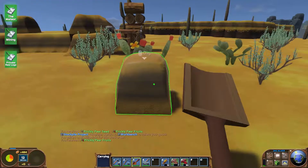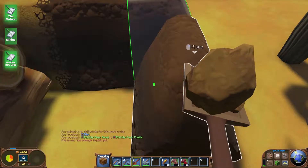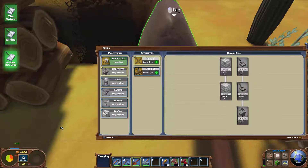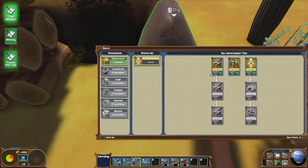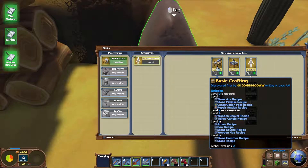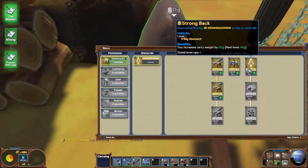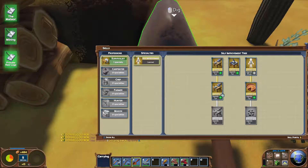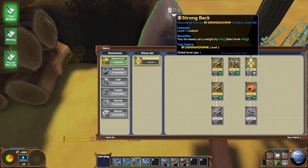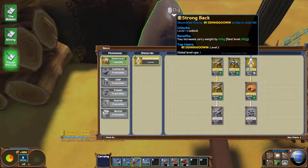So I'm trying to remember the key for the skill points menu. If we just press tab, we can click here - we've got hewing, logging, carpentry, survival. We've already got self-improvement learned, and we can do basic crafting. Level one will give us a stone axe recipe, stone pickaxe recipe, a construction post recipe, and a repair station recipe. Strong back level one will give us a big stomach, and level two - which I just learned straight away by misclicking accidentally - will let us carry five kilograms more.